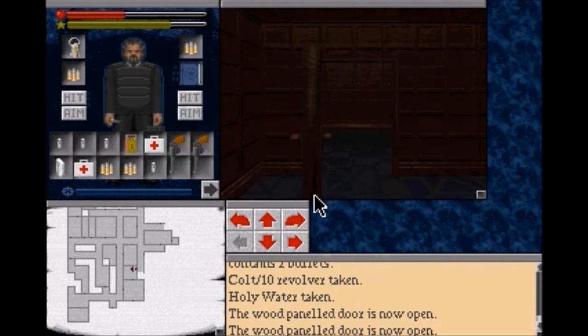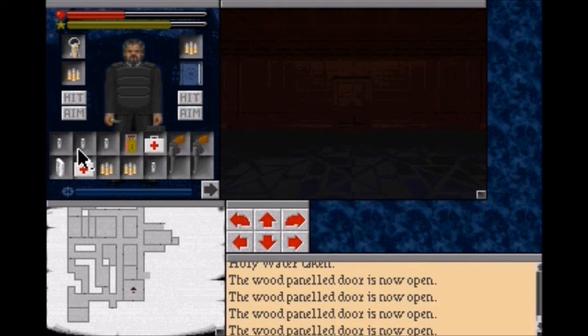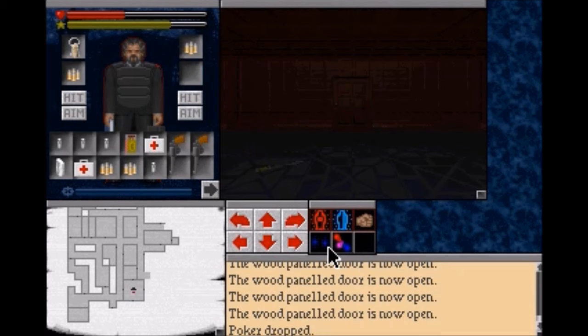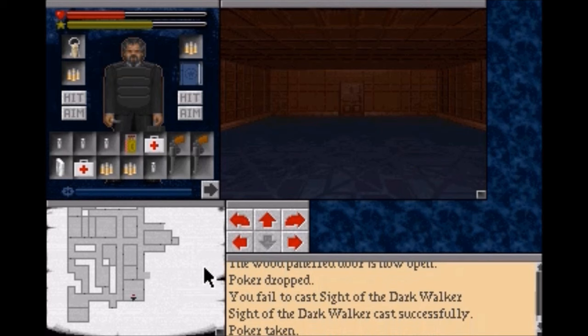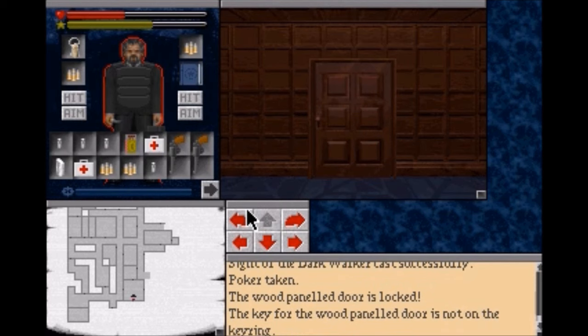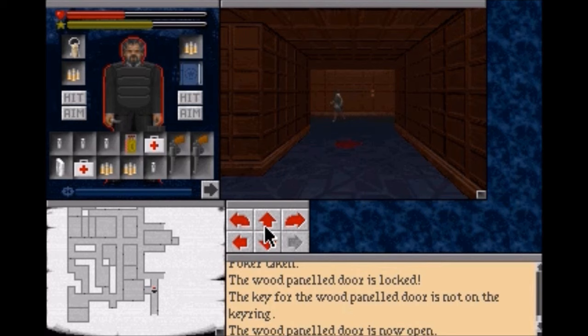We're going to get to using these firearms fairly soon. Thankfully this room is empty - normally it would have a ghost. Oh, our spell has worn out. So what I think I'm going to do is cast it again. What a difference that makes. Now let's just get our poker. Oh, this door is locked - we don't have the keys for it. And there's that person wandering around again. There's also a splotch of blood on the floor so we are not going that way.